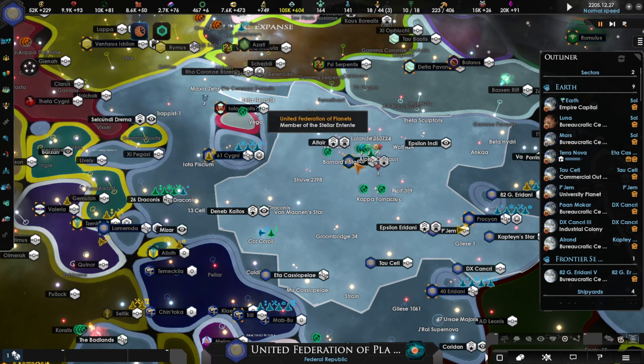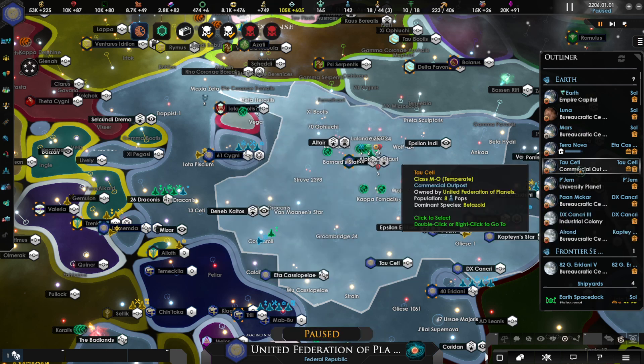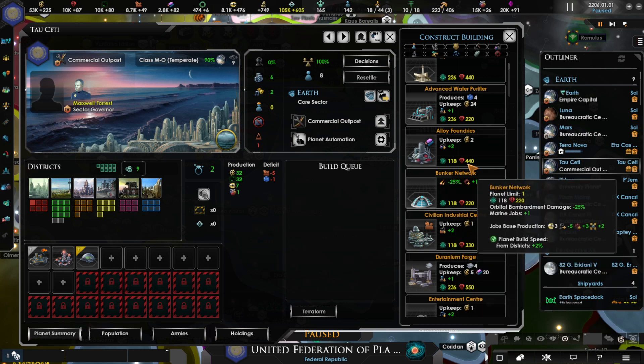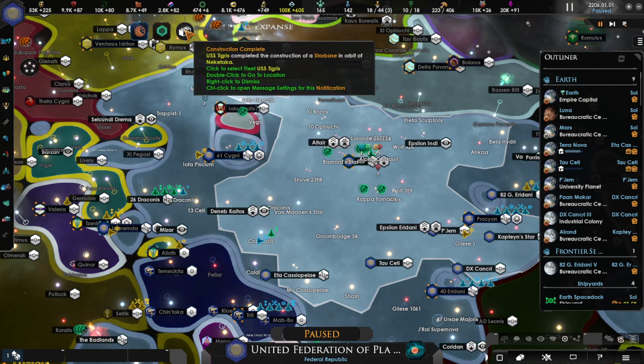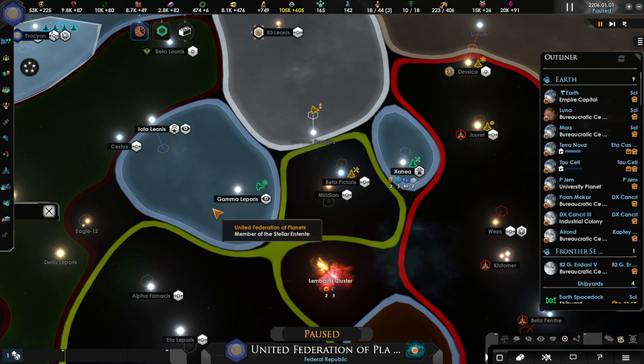A flotilla of civilian transports carrying Krylos refugees from the Breen Cabal have arrived in our space and have been allowed to settle on Tau Seti. So Tau Seti's economy is going to shift — not necessarily a bad thing, but we have some unemployment we need to take care of. We need to get some entertainment going because this system doesn't have that.